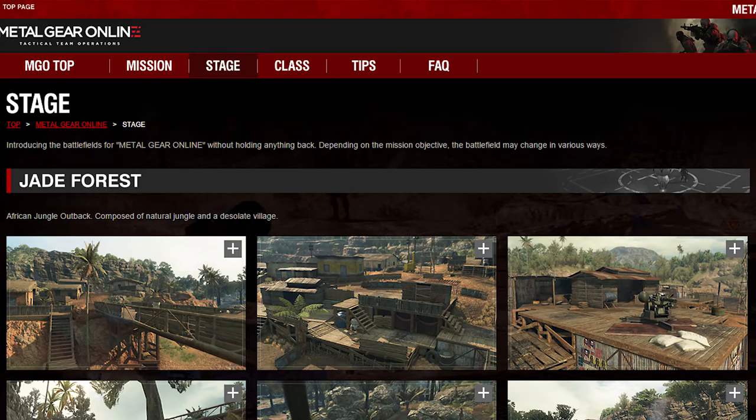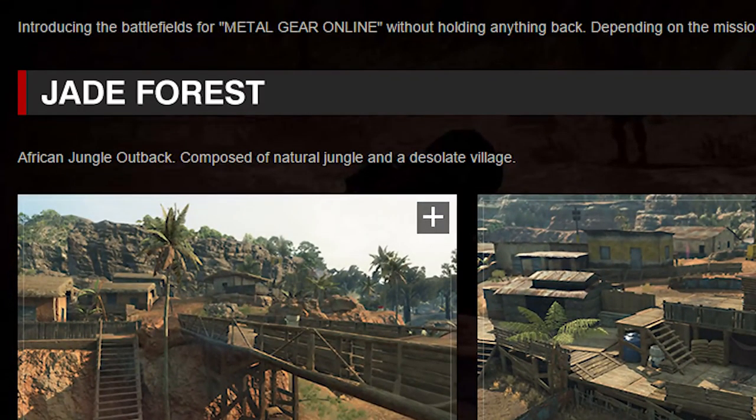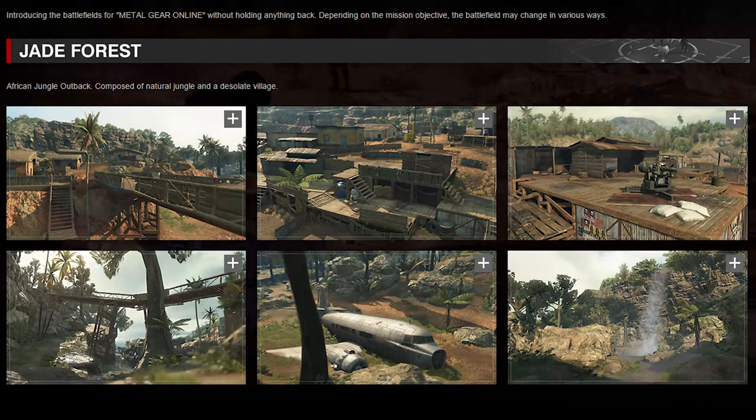Next up, let's take a look at some stages. First up is Jade Forest, an African jungle outback composed of a natural jungle and a desolate village. Here are some screenshots of the map.